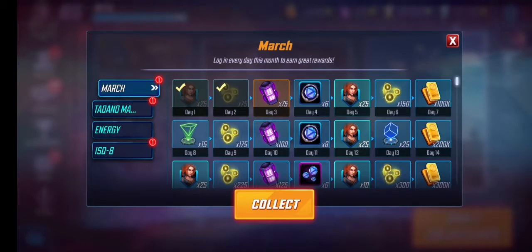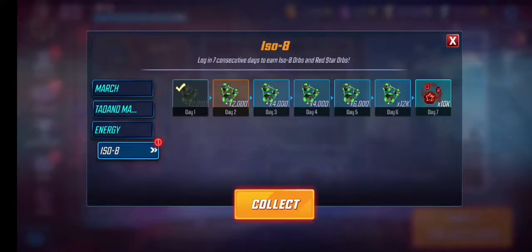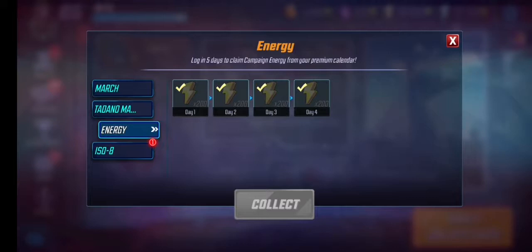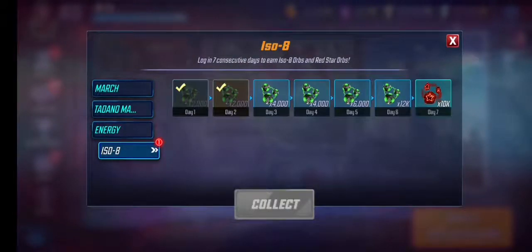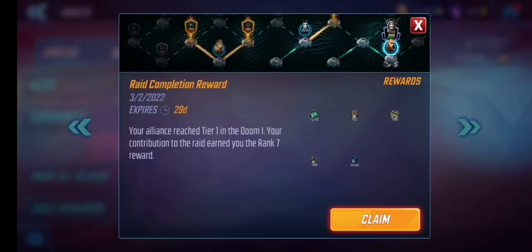Hey guys, so in today's video starting again off with the login page. We claimed the power cores — we got six thousand premium core orbs, that's three I can open in a moment — and we got ISO-8. I don't know why it skipped the energy, okay, maybe it's because it's day four. Fair enough, but I don't know why it's still showing.